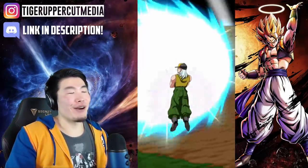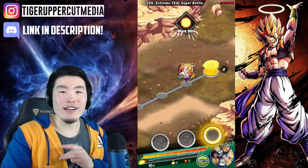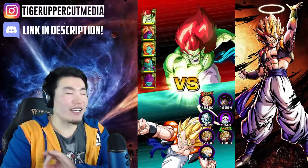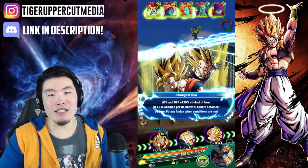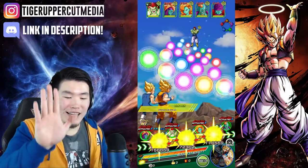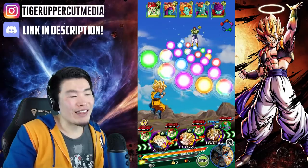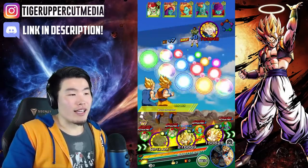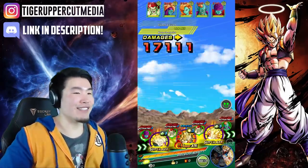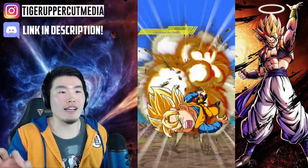Can they please revamp LR Gohan's super attack? All these new super attacks with every new card that comes out — like LR Vegeta or the AGL Cooler that just came out — they all have amazing super attacks, and every time a new card comes out with an amazing super attack it just makes LR Gohan's super attack look more and more pathetic. Could they not have at least animated him walking towards the screen instead of just his card picture, the JPEG zooming in slowly? It's so dumb. I understand it's a really old card, but something needs to be done to update it to modern standards.